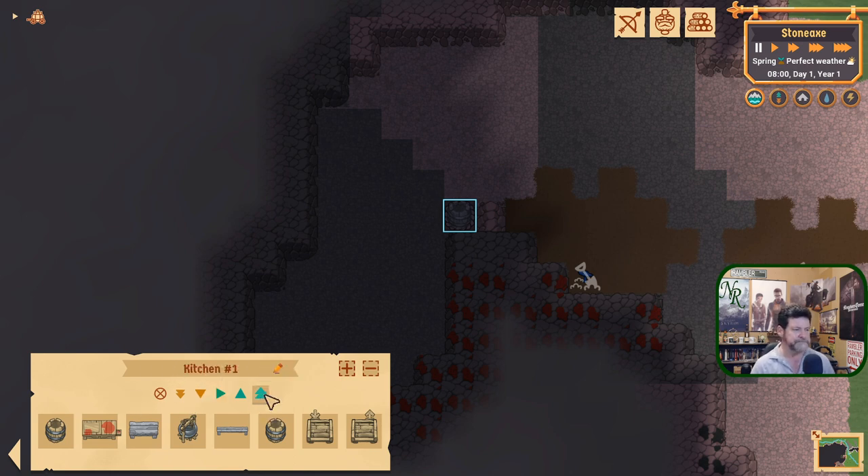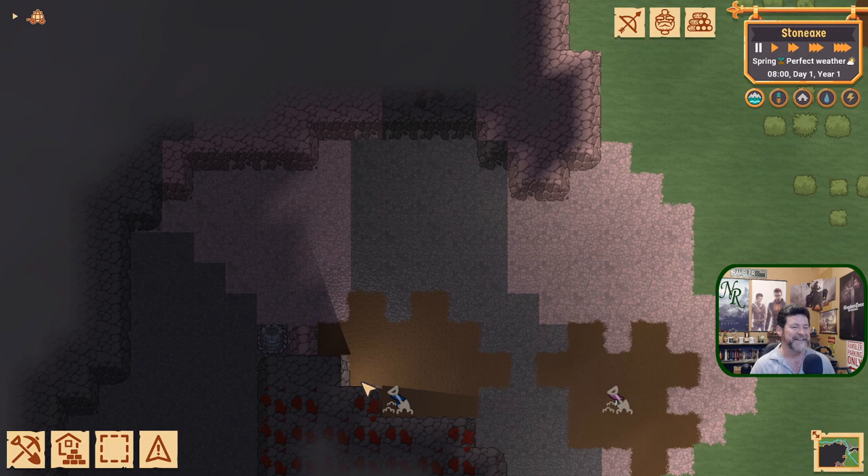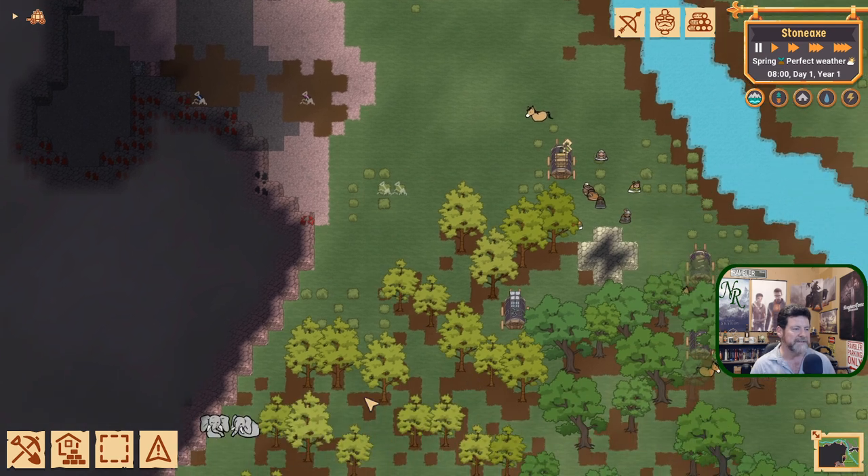The problem with the priority system is that if everything is high priority, then nothing is high priority. So be careful — use it sparingly. We want to set up orders for chopping. We need lots of wood. Trees will regrow in spaces where you've taken trees out if you give them time, so don't clear-cut everything.